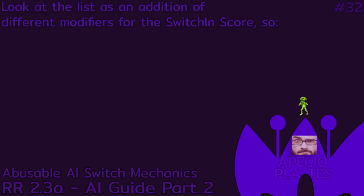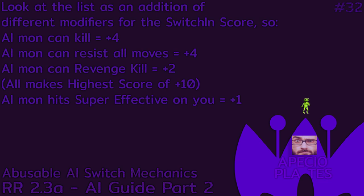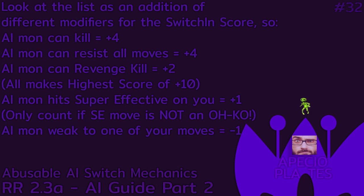You have to look at the list as an addition of different modifiers for the switch-in score. If an AI Mon can kill, that's a switch-in score of plus 4. If an AI Mon can resist all your moves, that's also a switch-in score of plus 4. If an AI Mon can revenge kill, that's a switch-in score of plus 2. All of them together make the highest score of plus 10. If an AI Mon has a super effective move on the player's Mon, that's a switch-in score of plus 1 — but only if the super effective move is not an OHK move. However, if the AI Mon is weak to one of your moves, that's a switch-in score of minus 1. Take a screenshot of the list if needed.